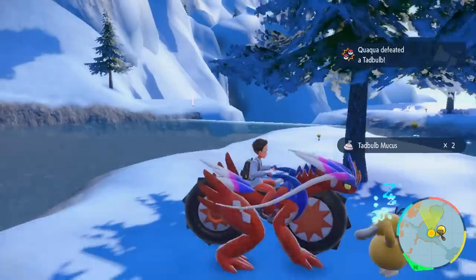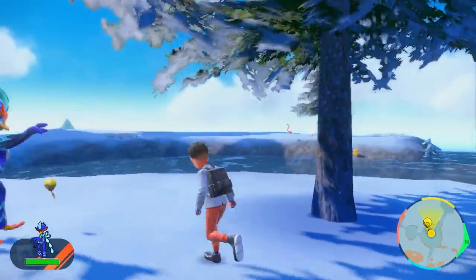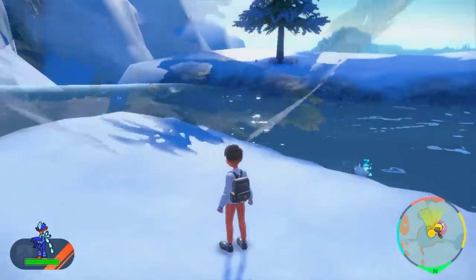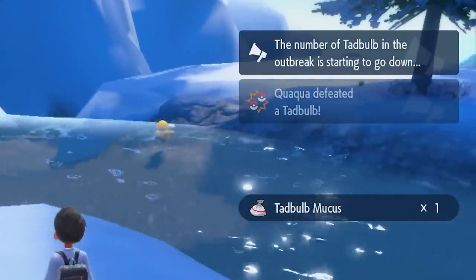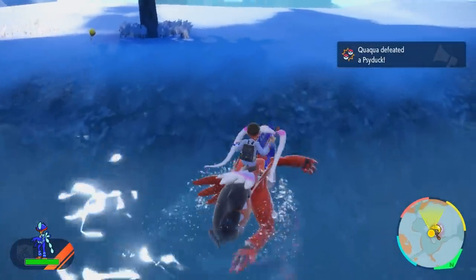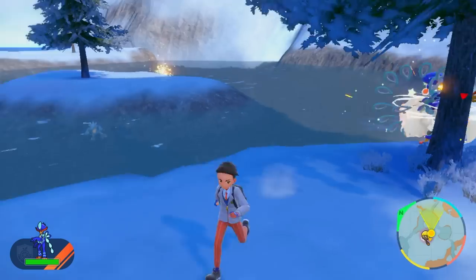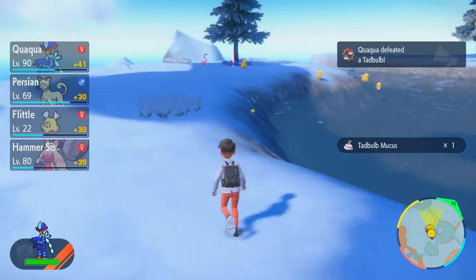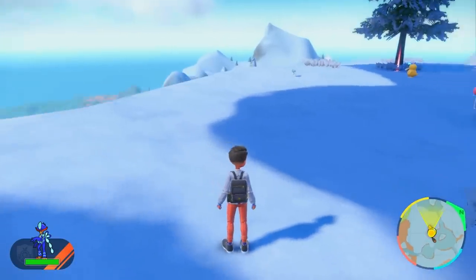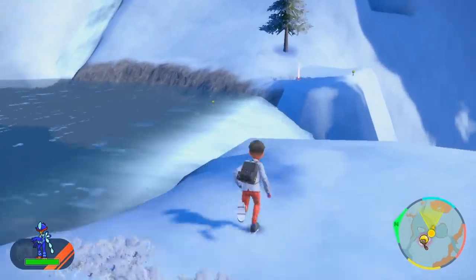Basically, once you've defeated 60 or more Pokemon and gotten that message saying the number of the Pokemon is getting lower, you're at maximum shiny odds. Right there — it's saying the number of Tadbulb in the outbreak is starting to go down. That's the first message, but the one you want to see says they're getting even lower. Once you see that second message, that's when you can start opening picnics.